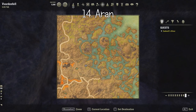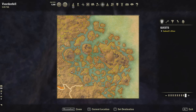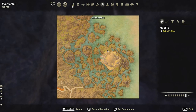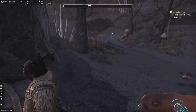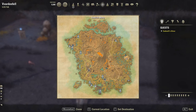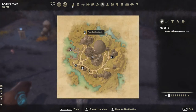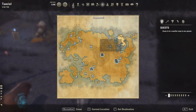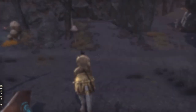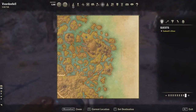Now we're going to go pretty far and get number twenty-seven. We're skipping twenty-six — twenty-six is over here — but we'll get twenty-seven first. It is right about here, right north of Sadrith Mora. You can actually see it right here on the map — that's a little bit more accurate.